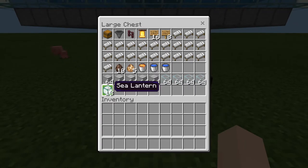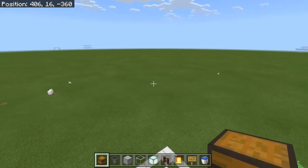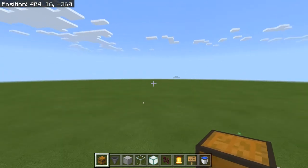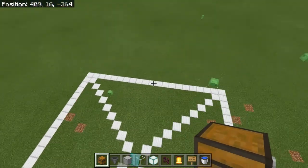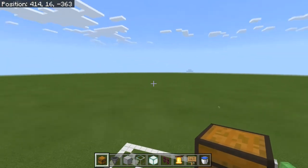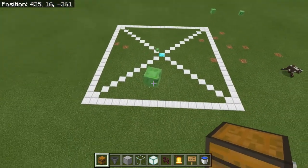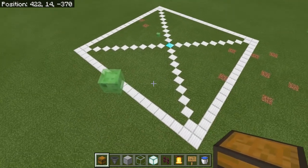You're gonna need at least one bucket of lava. You're gonna be putting a whole bunch of water into this farm so just bring two buckets for an infinite source. It's gonna take about five stacks of solid building blocks and then about four stacks of glass blocks. Finally, I'll be putting just about 13 sea lanterns into this build, which are entirely unnecessary — I just like the way they look.